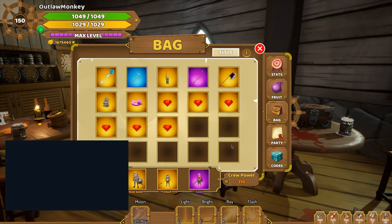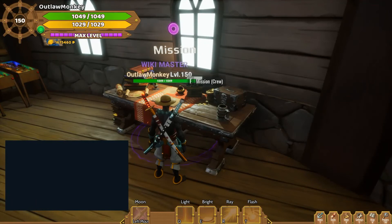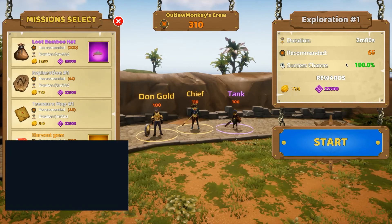The higher your crew power is, the better the success rate of the mission you're going to make. With your crew equipped, simply go to the mission table, click on the mission you want to start, and start the mission.